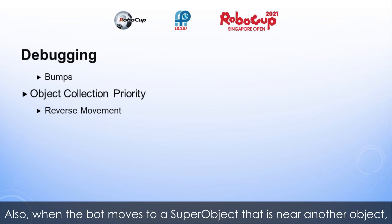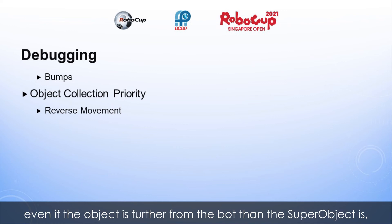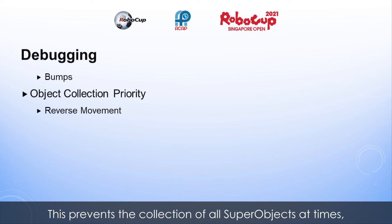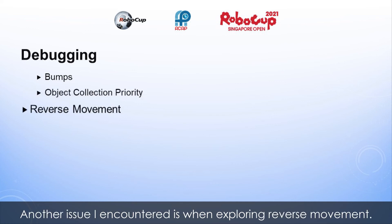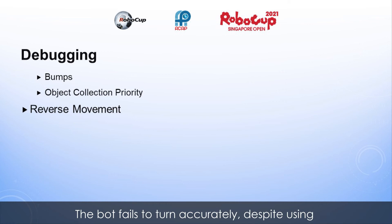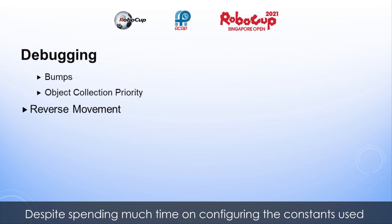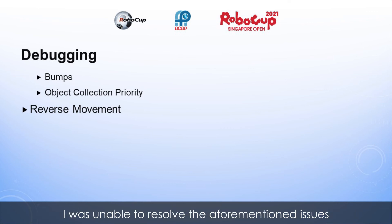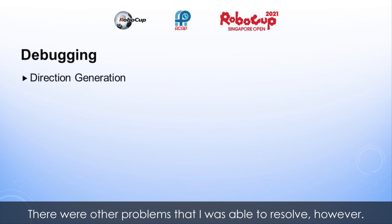Also, when the bot moves to a super object that is near another object, it collects the object before the super object, even if the object is further from the bot than the super object is, and the bot does not detect the object at all. This prevents the collection of all super objects at times and fails to maximize points. Another issue I encountered is when exploring reverse movement — we were this close to a backwards-moving competitive bot. The bot fails to turn accurately despite using the same turning mechanism as forward movement. Despite spending much time configuring the constants and variables, I was unable to resolve these issues before this video.